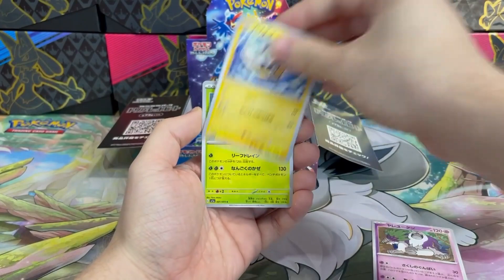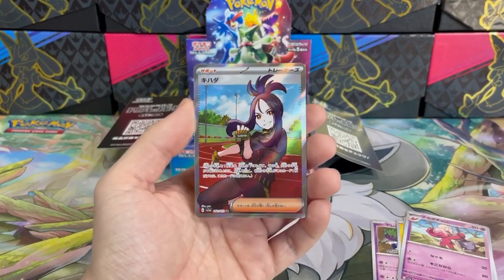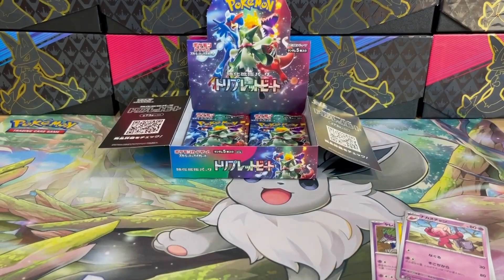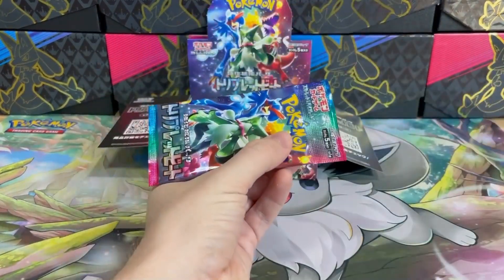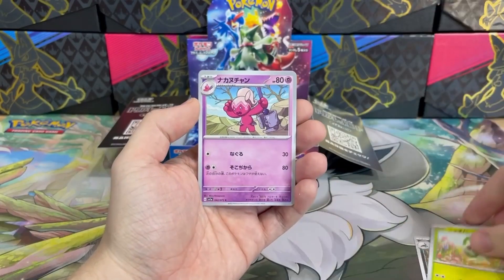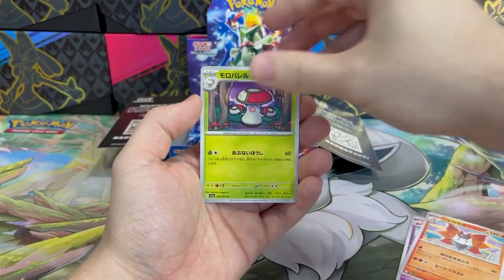Oranguru, Wattrel, Tropius, Tinkatuff, and — oh holy smokes — it's Dendra! Not the most expensive one, though, but this one is about $200 anyway. It's an absolutely amazing box, and I guess, to be honest, my luckiest day. I never expected to pull such big hits from the very first box. Usually it's some cheap SR, but not today. That Dendra was really good — so much value.